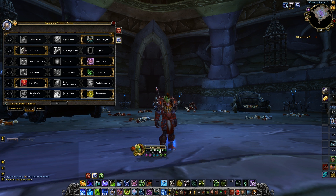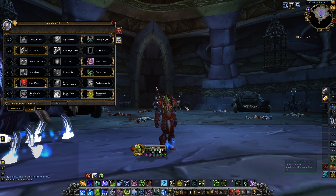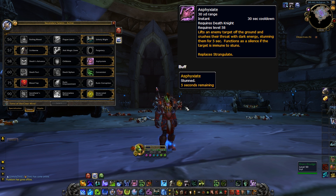The second talent choice is Chillblains, a really strong pick for Frost. Since you spam Howling Blast a lot, it applies slows to the target and makes your Chains of Ice root targets. Very powerful on a map like Silver Shard Mines or any FC map to slow the flag carrier. But the winning talent in my opinion — the one that takes it all in the third tier — is Asphyxiate. Having a stun every 30 seconds is extremely strong; it can be the difference between getting a kill, taking a base, or killing an FC. I highly recommend it and will almost always be running Asphyxiate.